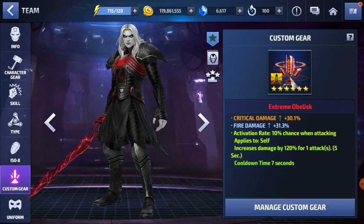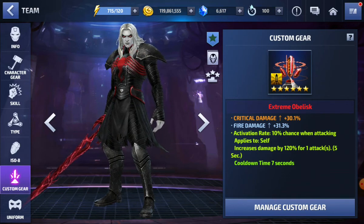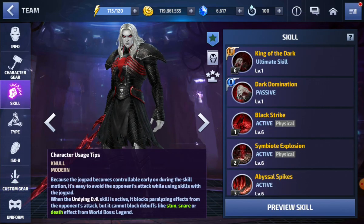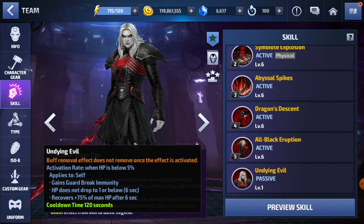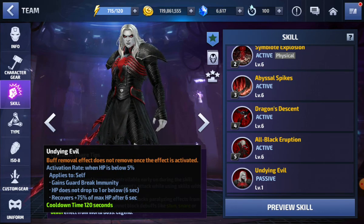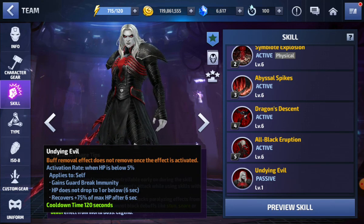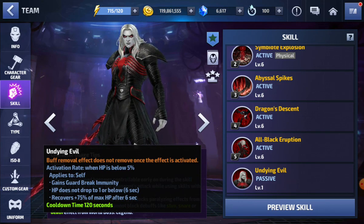He does have Stage 12 Power of Angry Hulk — the reason being you want Stage 12 for that 40% increase to all-attack. Here is the custom gear — you think I have an obelisk, you think I have a CTP? I was able to beat Null Stage One with a 30% Crit Damage, 120 proc. Imagine if I put a CTP of Energy or a Rage — how much harder he's going to hit. When his HP falls below five percent, he gains Guard Break Immunity and doesn't take damage for six seconds, then recovers 75% of his damage. I never really took a lot of damage so I didn't even need to heal.